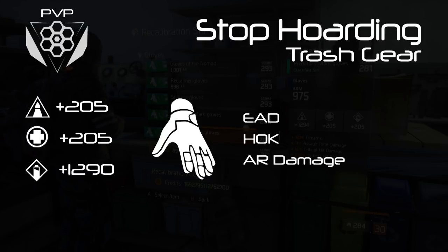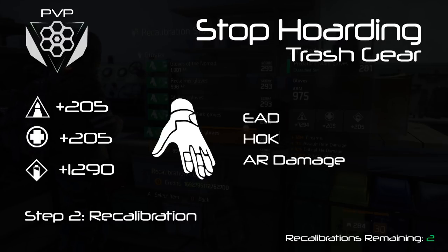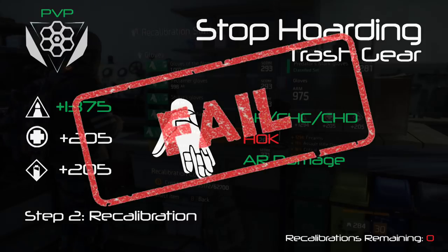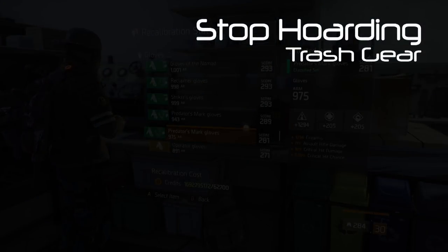Same scenario but for PvP players. Striker Gloves drop: Electronics roll, Enemy Armor Damage, Health on Kill, Assault Rifle Damage. Step one, Inspection: this is clearly bad RNG. Step two, Recalibration: we keep Assault Rifle Damage, re-roll Electronics to Firearms for a 6-6 Striker build. That leaves one more roll, and we have to re-roll Enemy Armor Damage for Skill Haste, Crit Chance, or Crit Damage because Enemy Armor Damage doesn't work in PvP. But that means we're stuck with Health on Kill, which makes this piece pretty much trash in PvP — it'll work until you can farm another piece, but it's not how you want to run your build.